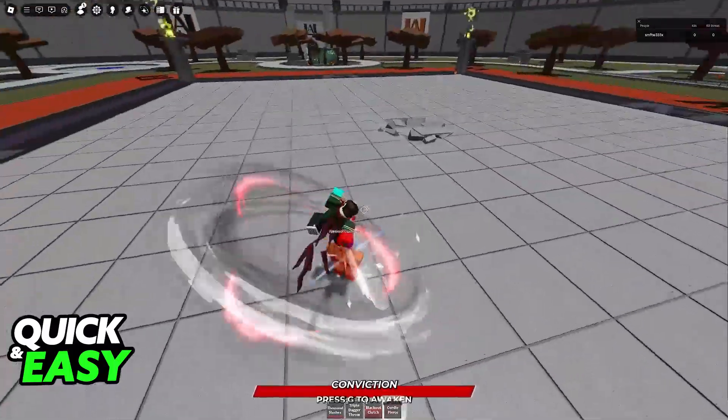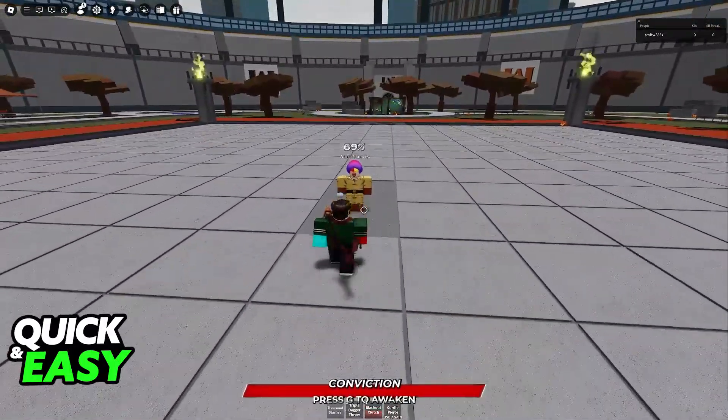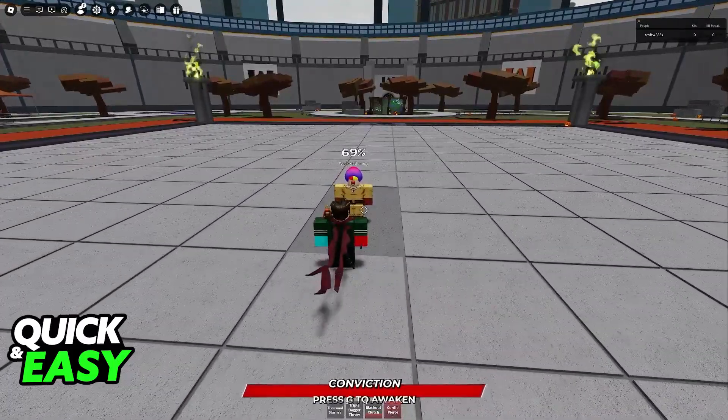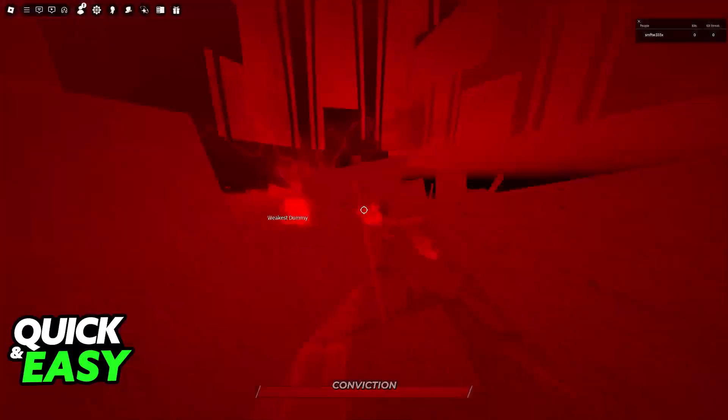And finally, Curdle Pierce does this. After you get enough damage by just tackling other players, you will be able to charge your Conviction Bar. By pressing G, you will be able to awaken. This will give you a new moveset.